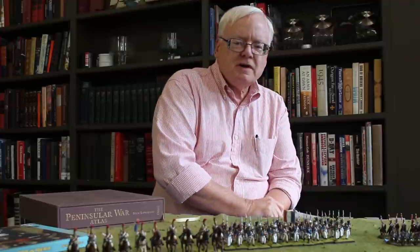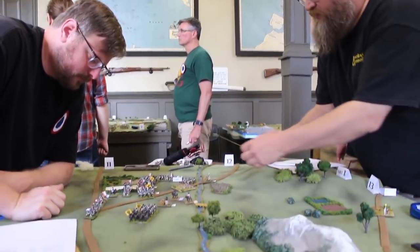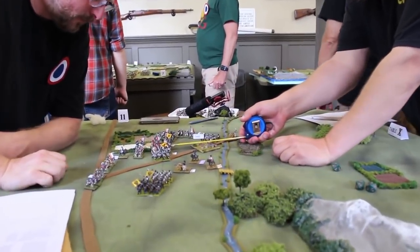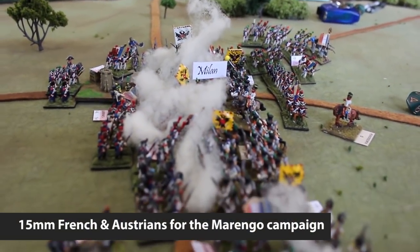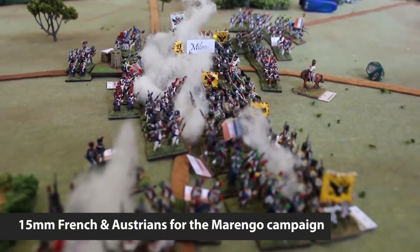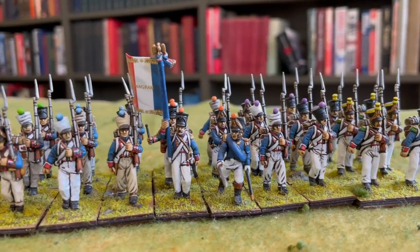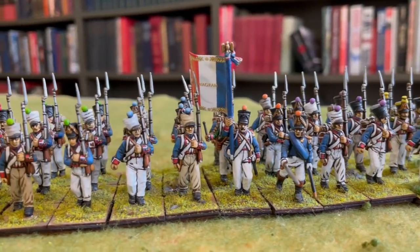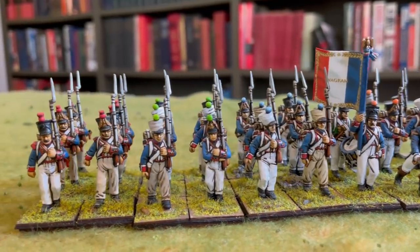For tip number three, after you've picked a scale, start with the French army. There's one common thread almost every Napoleonic game shares — the French are involved. The first army you should paint up should be a French army and then one opponent for the campaign you selected. And remember, the French armies are not composed entirely of Imperial Guard. Build out basic line units first and add the showboats later on.